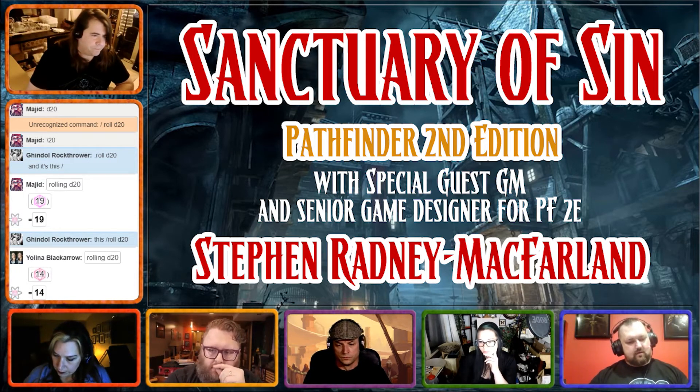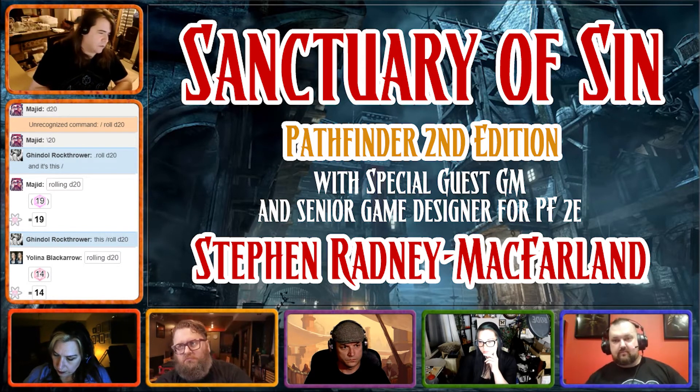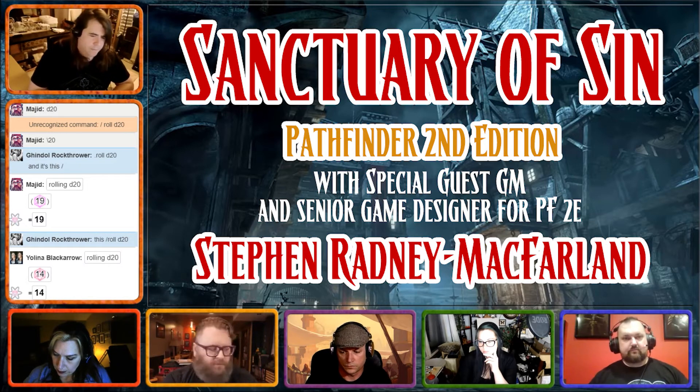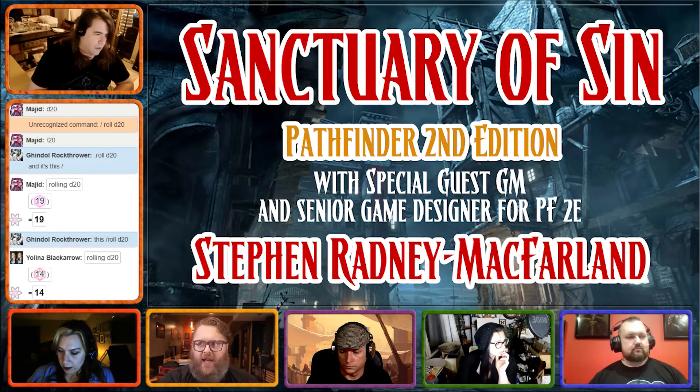Crits are a little bit different in Pathfinder Second Edition. If you roll a 20, that's a crit. If you exceed the DC by 10, that's a crit — so if you roll a 19 and exceed the DC, you'll crit. Critting when you hit is double damage: roll, add flat bonuses, then double it.